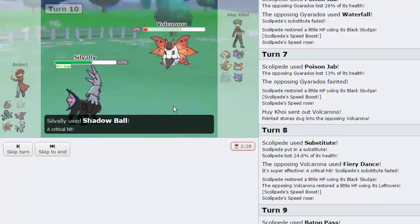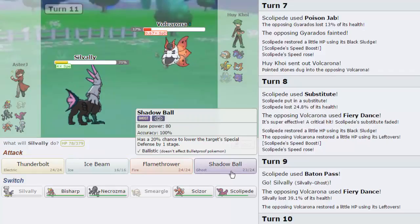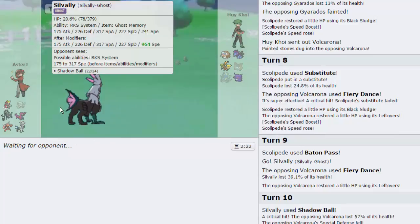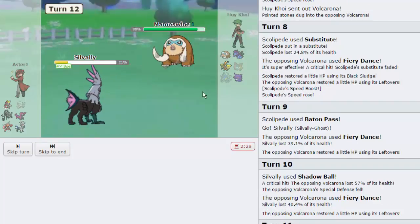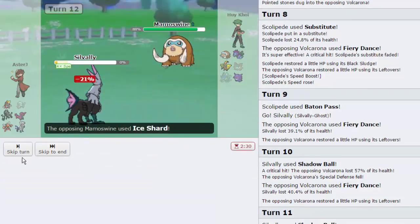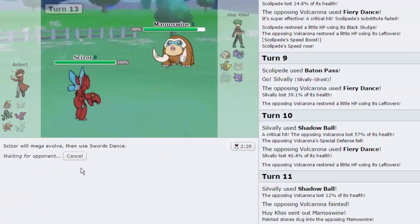We get a crit and a Special Defense drop. He goes for another Fiery Dance. I'm just gonna go for another Shadow Ball here. If he goes into Hydreigon I'll catch him off guard with an Ice Beam. We get rid of the Volcarona. I'm just gonna let Silvally go down to his Ice Shard — is he Banded? We're gonna go into Scizor. We haven't seen Scizor yet this episode, so this is nice. We'll go for a Swords Dance and I think Bullet Punch might actually be able to sweep.